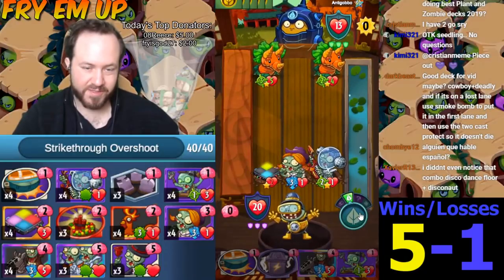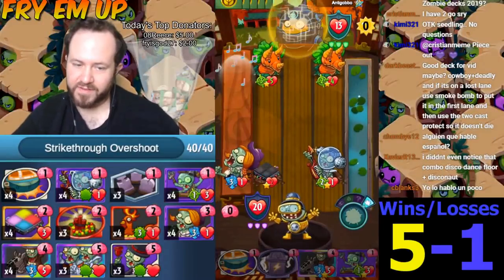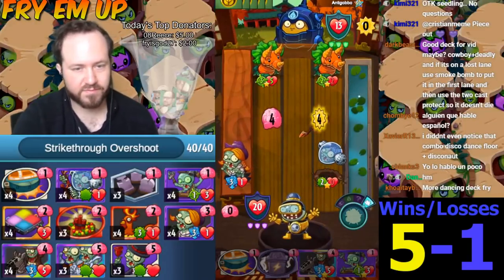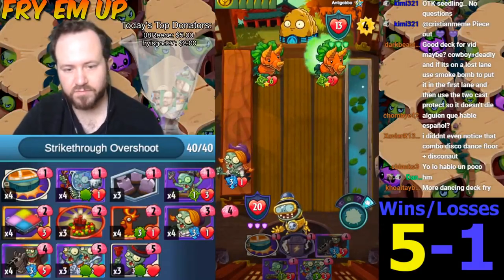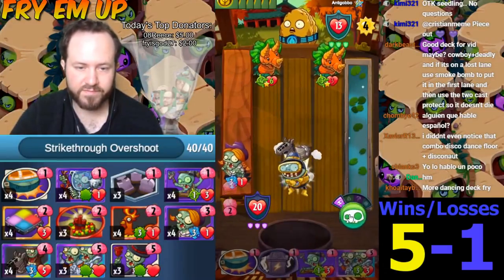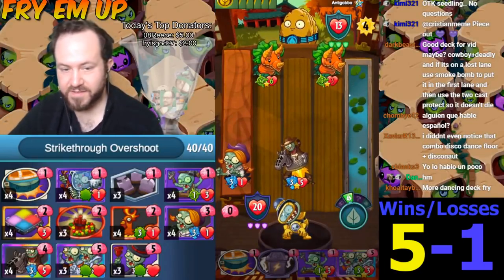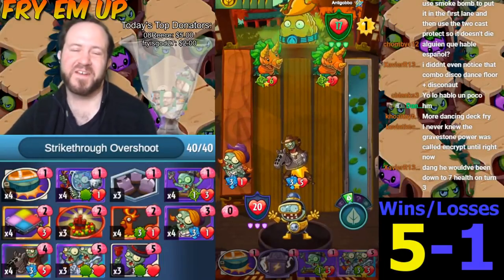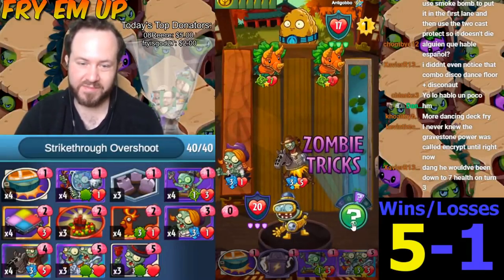We're in big trouble. We're losing both of these — he has two cards we have just no answer to. Just gotta race him to the face. That's not gonna help our cause — that draws us two cards too.